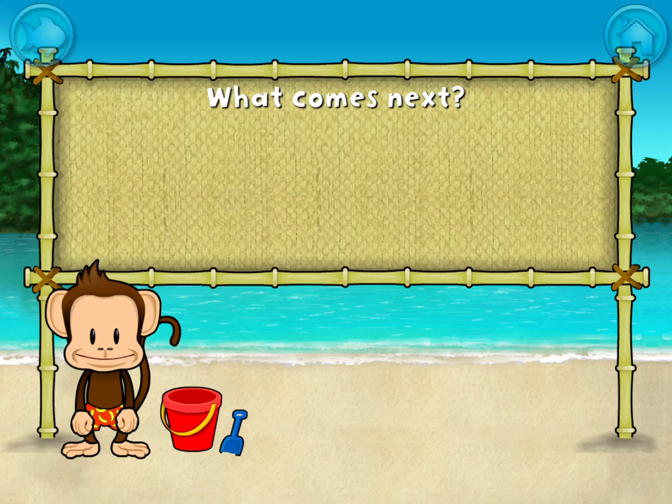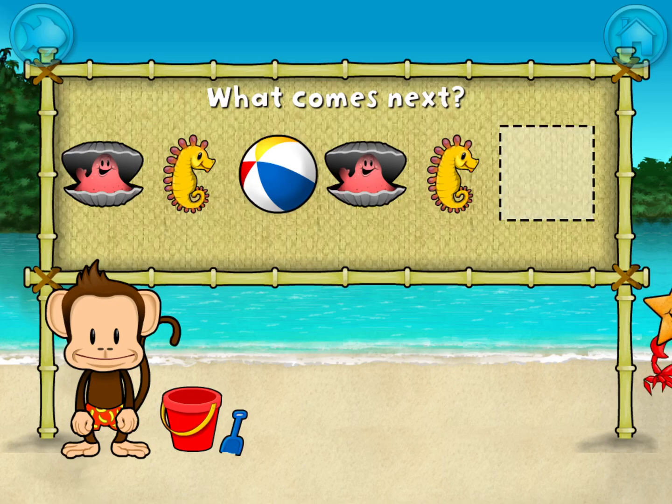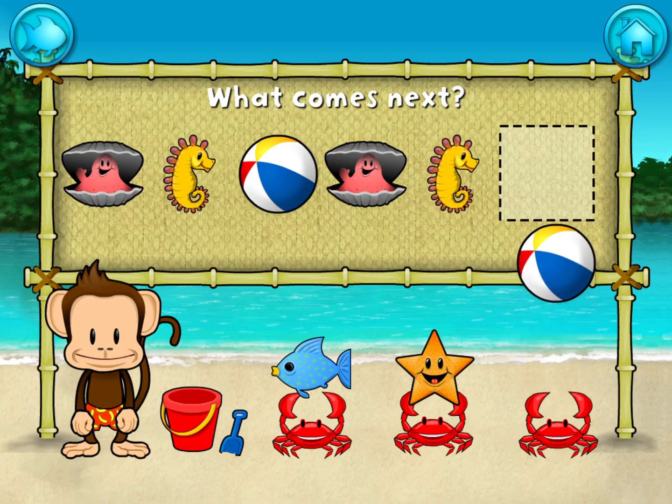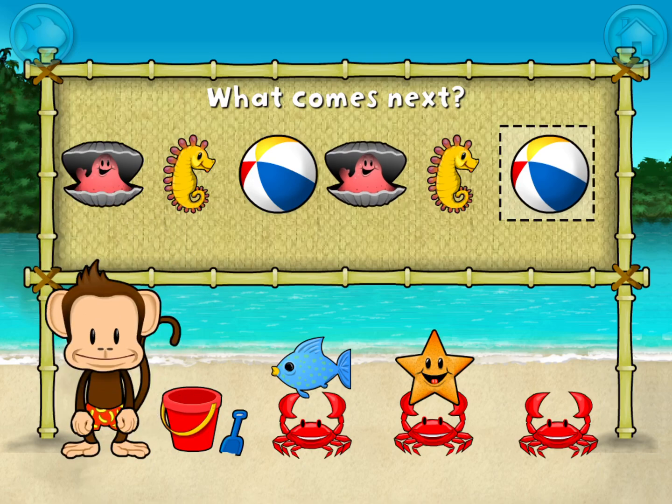Here's a pattern! Clam! Seahorse! Beach ball! Clam! Seahorse! What comes next? Beach ball! That's right! The pattern is clam, seahorse, beach ball.